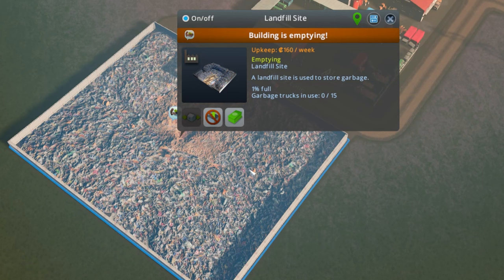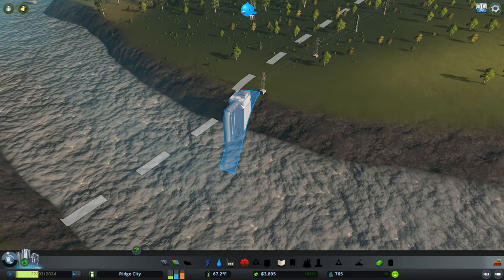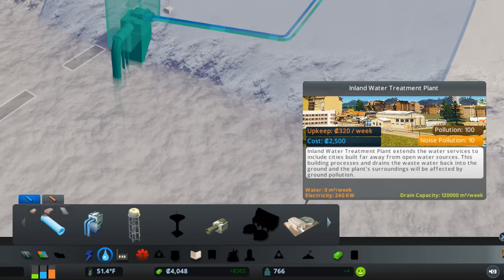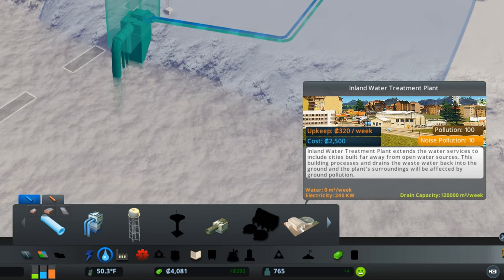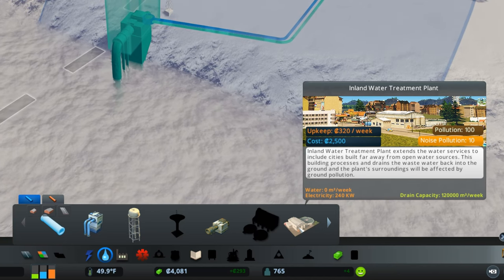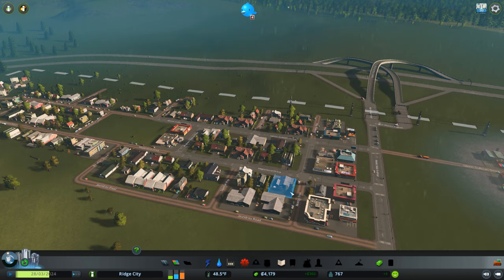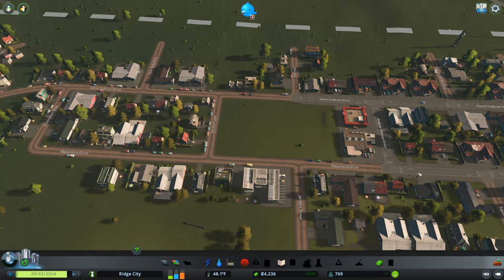I'll be keeping a close eye on this landfill — it's only 1% full now and still being emptied. We want to recapture that $160 a week we're spending on upkeep. And since we're going green with the trash, I kind of wanted to go green with our water drain as well. Unfortunately we don't have the funding quite yet, but we're going to be changing to the water treatment plant. Its upkeep is pretty significant at $320 a week, and right now we're only bringing in an extra $294. So we're going to keep squeezing improvements where we can. Already, since the start of this episode, we've gained about 200 residents.